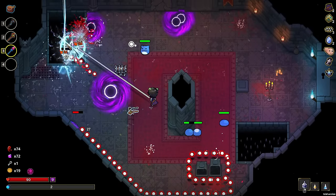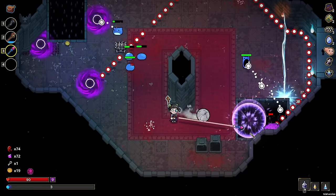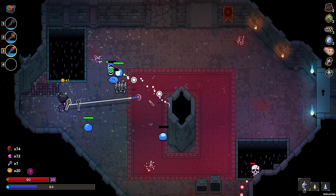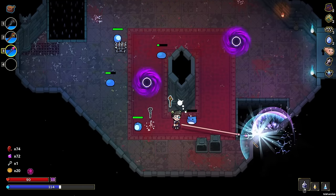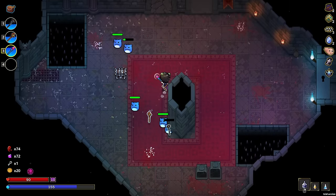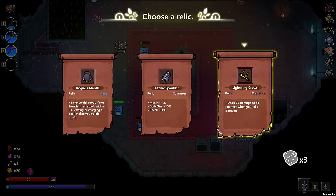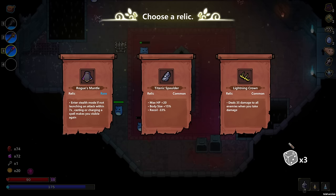We have to make it out first. Oh gosh. Is everything dead? Where is it, there's still something? There he is. I was going to say, what in the world? Lightning crown would give us indiscriminate, I think, when we go close to stuff. Rogue's mantle would give us stealth, which we're not really going for right now. Some max health would be nice. Let's reroll though.